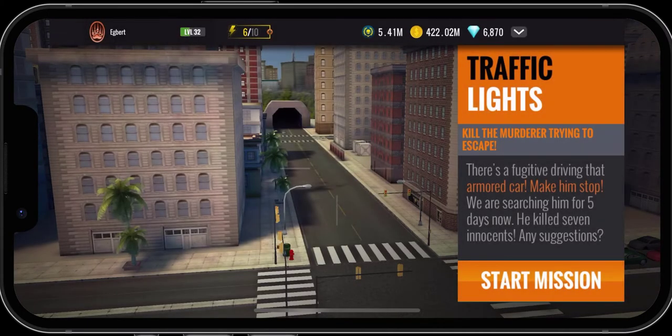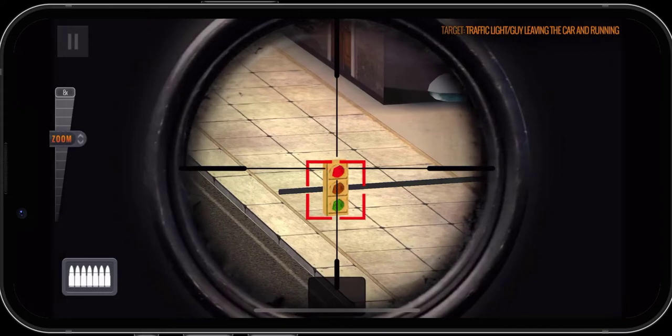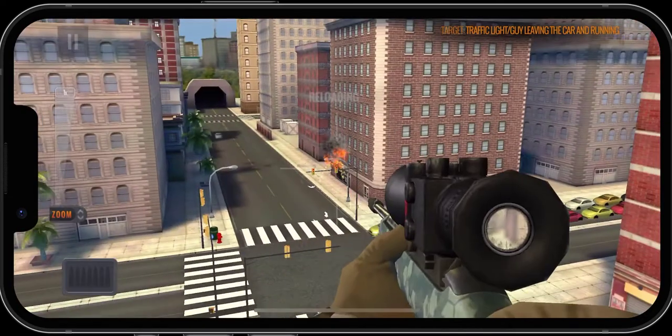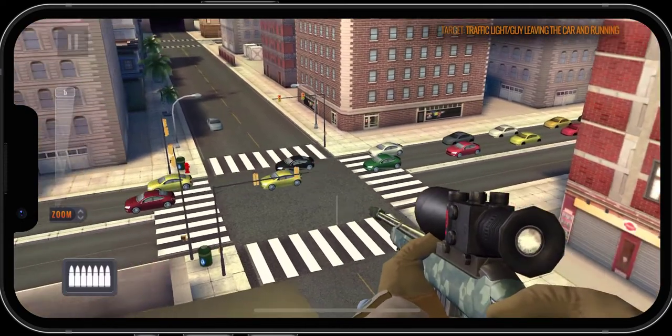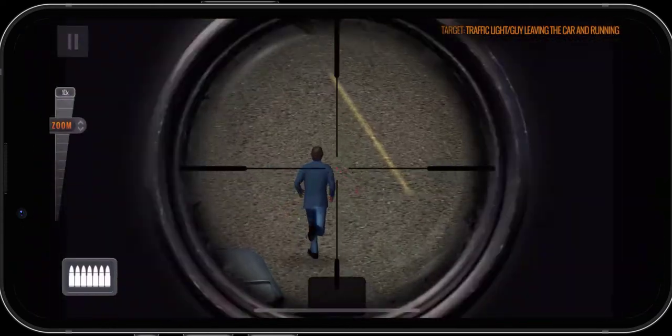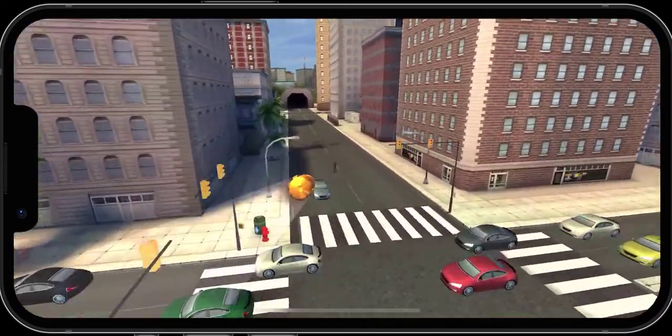So let's go ahead and click on Start Mission and kill the murderer trying to escape. I guess all we have to do is shoot those lights, and then we take out the bad guy.